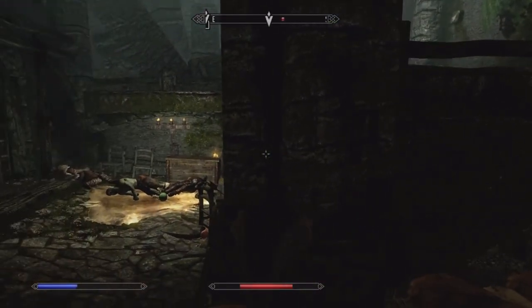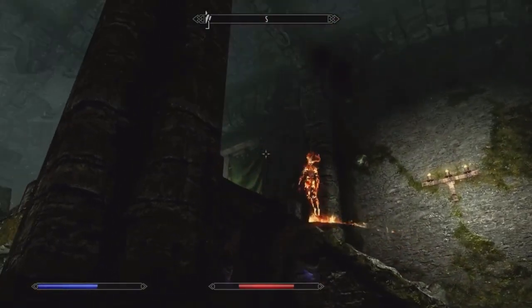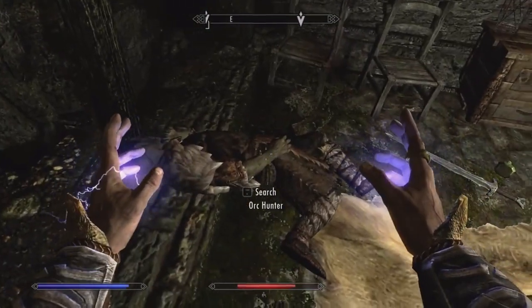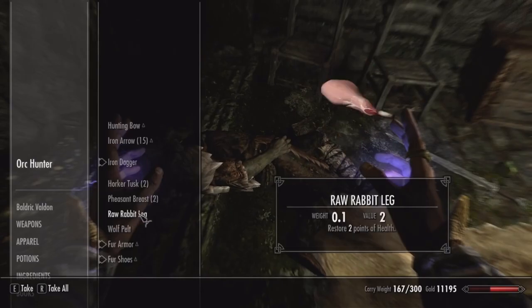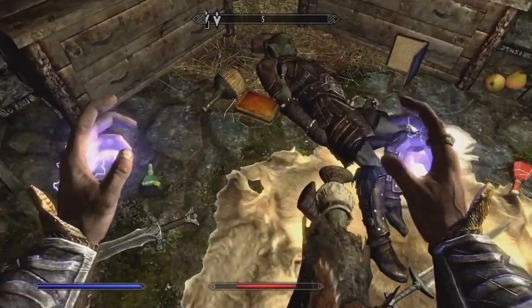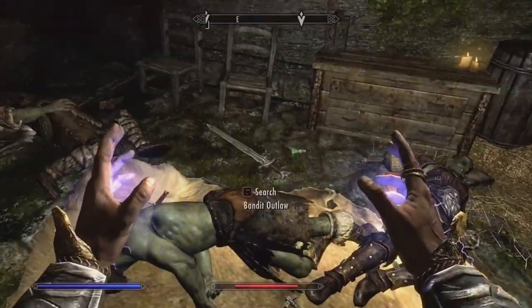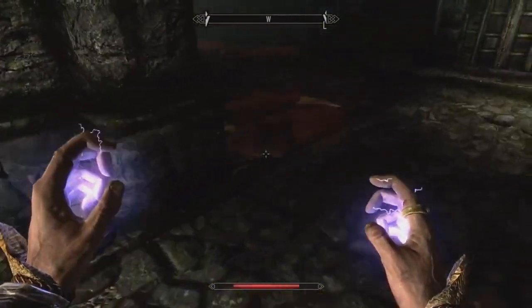They're all waiting for me right at the door but they're going down really fast. I don't think we need to go through everything here. There's a spell book — no. Definitely grab that potion of minor healing. Don't need the stamina potion.